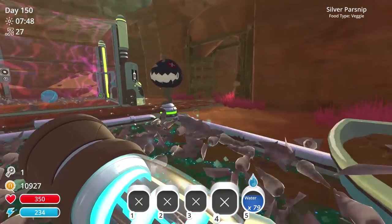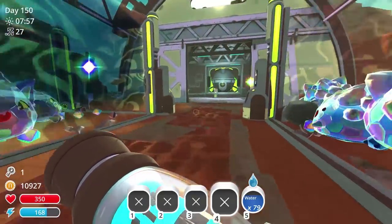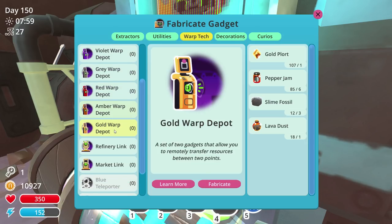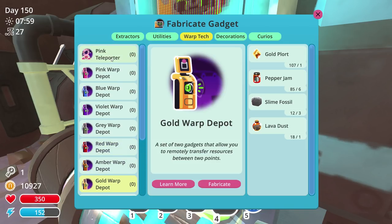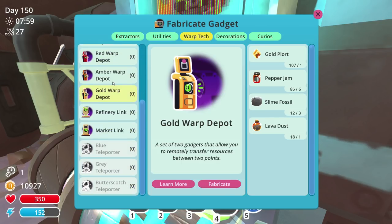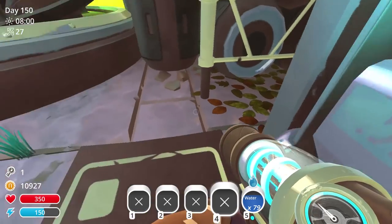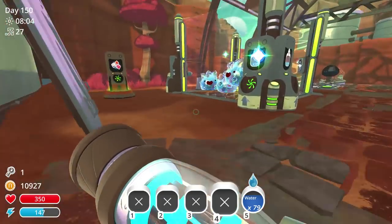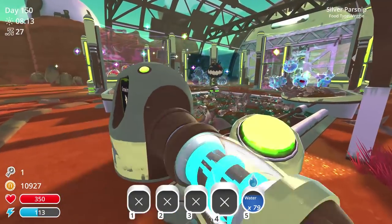I'm not too worried about the gold warp depot - the depot link. There's a lot of warp options. I feel like we're severely behind on our teleporters. We already have blue, gray, pink, and gold. We still need amber, red, and violet - oh my gosh there's so many things we don't have yet. Wait, there's a butterscotch teleporter too? I think this is the butterscotch one, not the gold one - yes it is indeed.